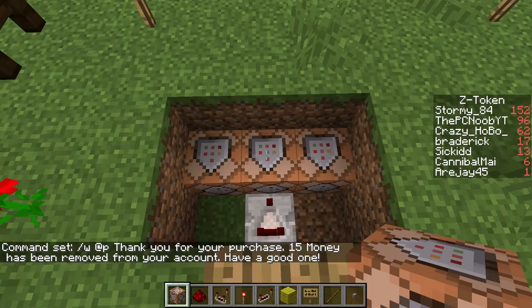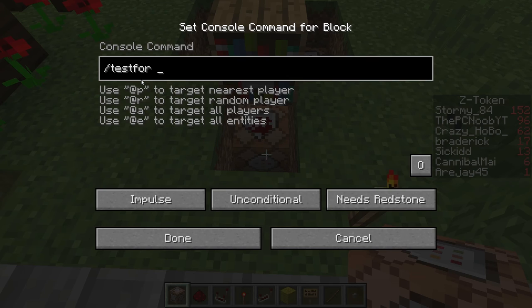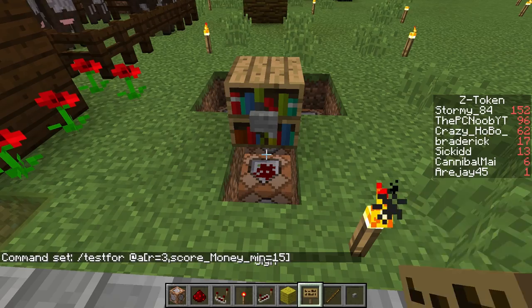When this comparator goes out and triggers this — which is going to remove the money — it's going to trigger these out. Now, to get this to work the way we need it, we use the test-for command. So it's going to test for anybody, everybody — as you can see, the target right here, target all players — with a radius of three and a money score equivalent to at least 15.